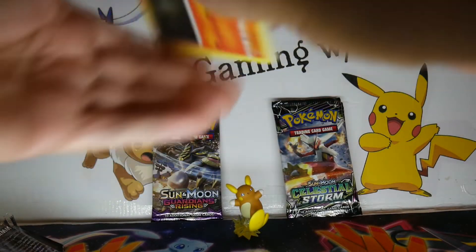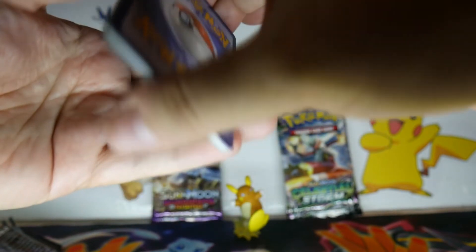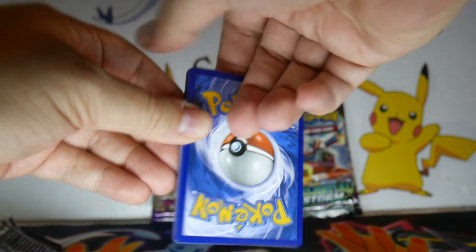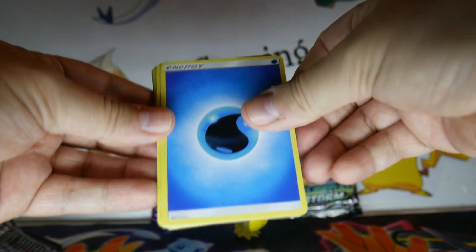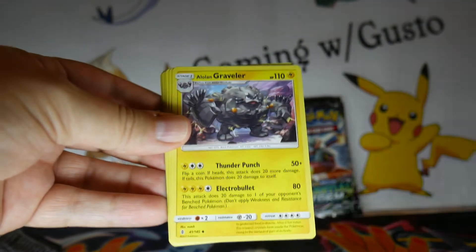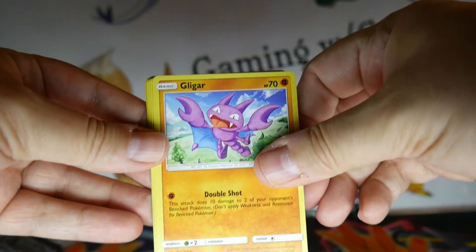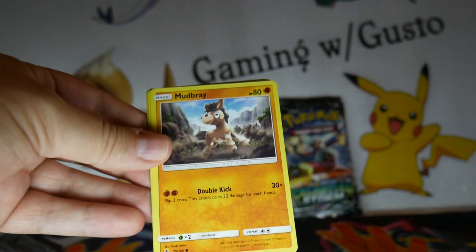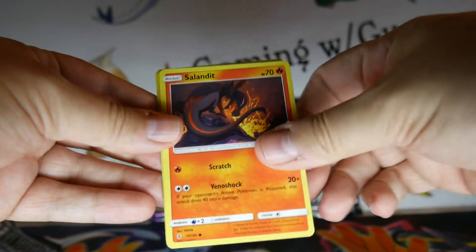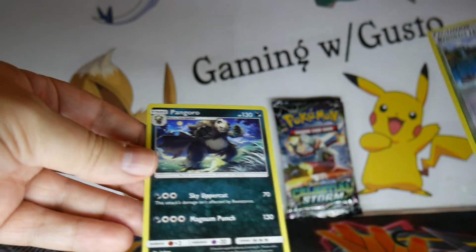There's a code card for you. Let's do guess the energy — electric or water, whichever. Sableye. Max Potion. Lowland Graveler. Litwick. Gligar. Vanillite. Mudbray. Salandit. Brooklet Hill. Pangoro. And Pangoro.